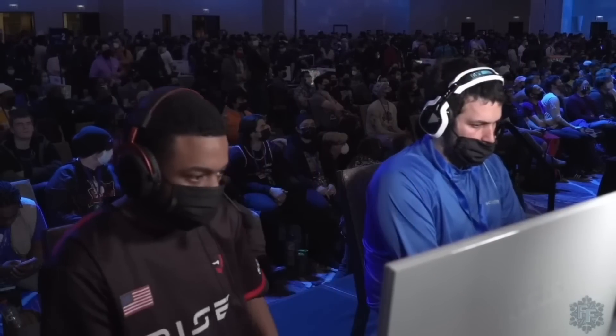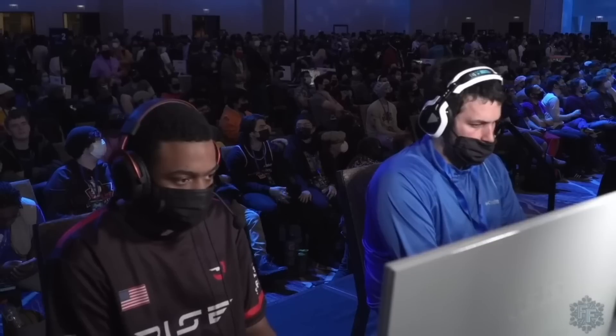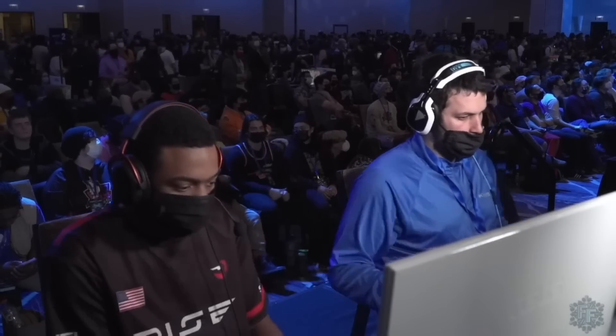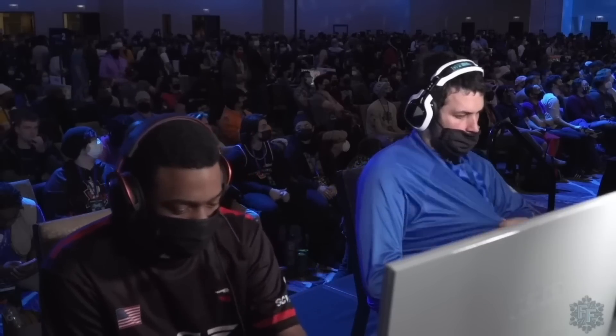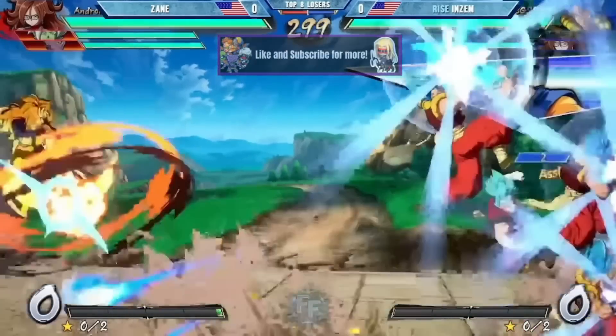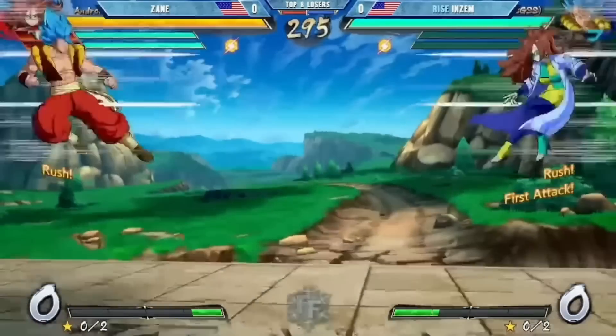What's going on guys, Akko here coming at you with another match review. This time we've got Inzim versus Zayn — these are two of the U.S.'s strongest fighters, and this is the losers side of the tournament, so whoever loses goes home. These fellas are going to have to play at their best, so let's see what happens. This one is starting off fast.